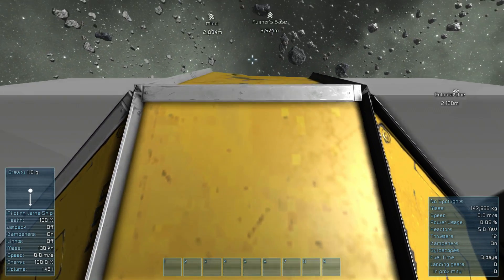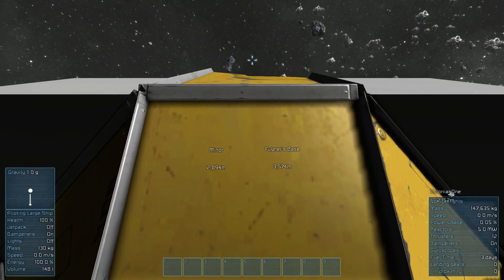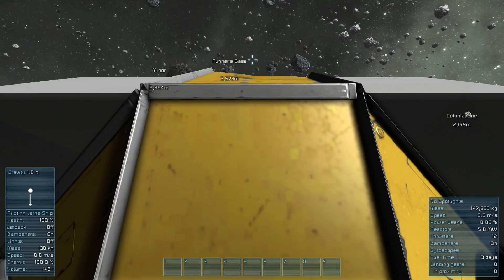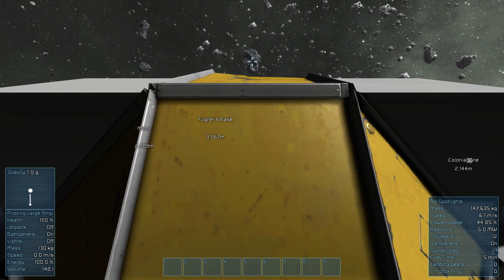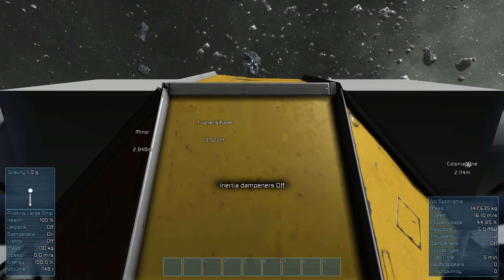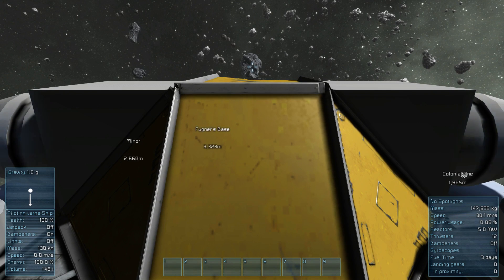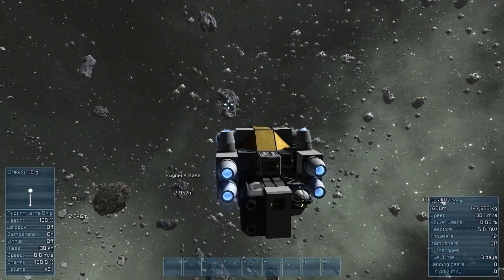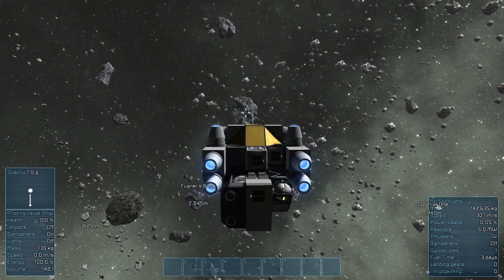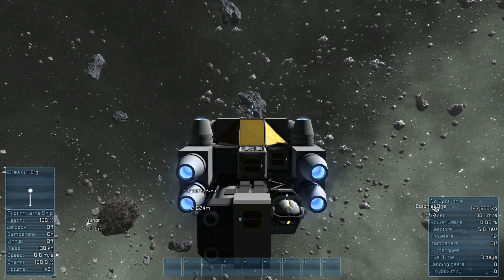There are a bunch of asteroids you can see everywhere. I want to go to a new one that's hopefully not taken. I'm heading toward Fugner's area but not too close. The first thing you want to do is hit Z to turn inertia dampeners off — once you feel you're at a good speed, like 30, your fuel time goes from 5 minutes back to 3 days because now you're gliding. You can hit Alt to change camera and zoom out.